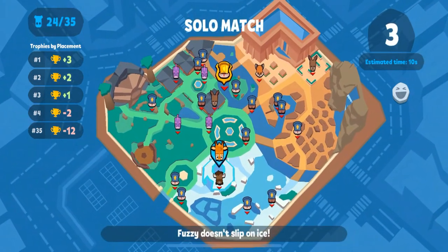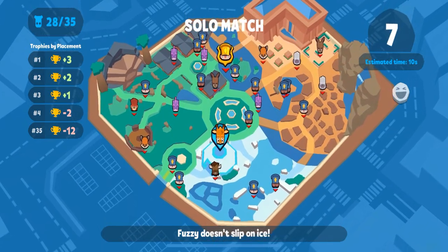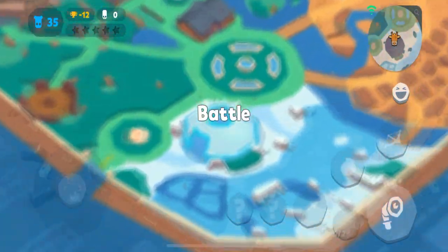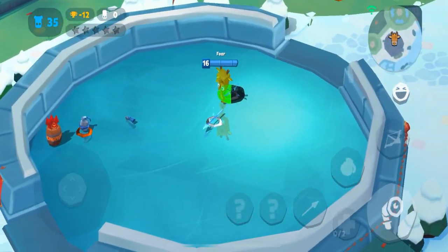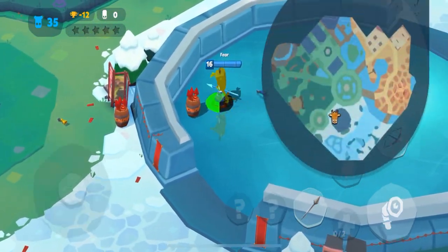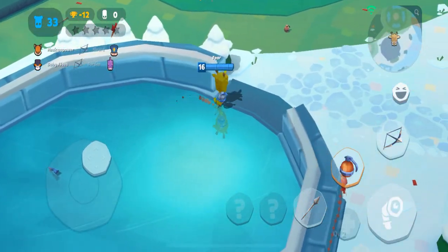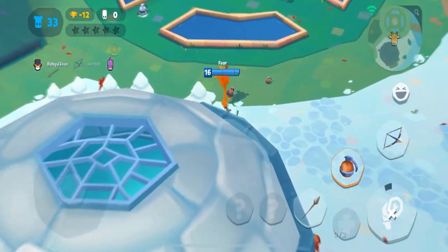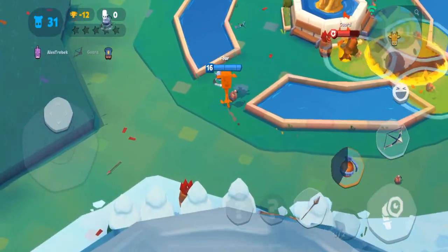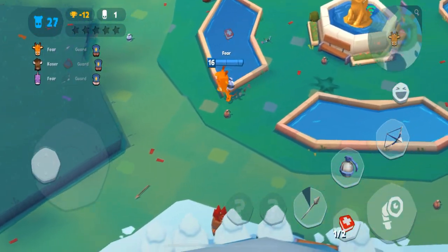Hey, what's up everyone? Fear here with another video. I'm gonna be doing a Pepper game plan commentary this time around, and Pepper is probably one of my favorite characters right now. I just really enjoy sniping, which is how she is overall as a character. Coffee is optional on Pepper — definitely not a bad choice — but I prefer to run the Molotov on her because of how long range she can throw her grenade. The Molotov can be pretty deadly depending on where you place it.